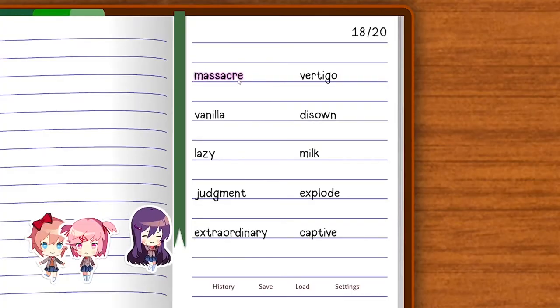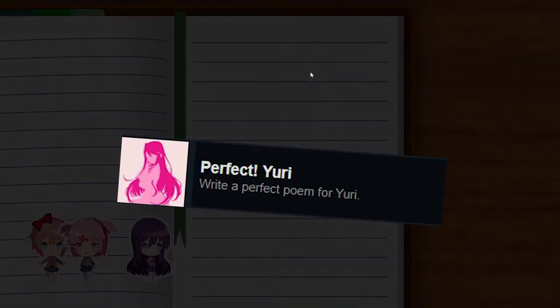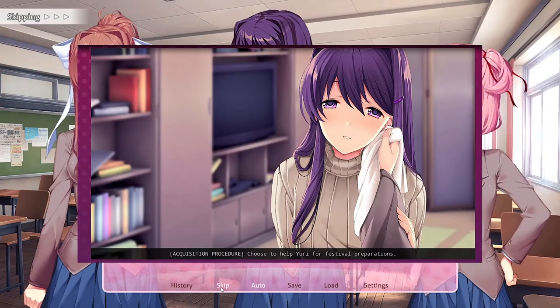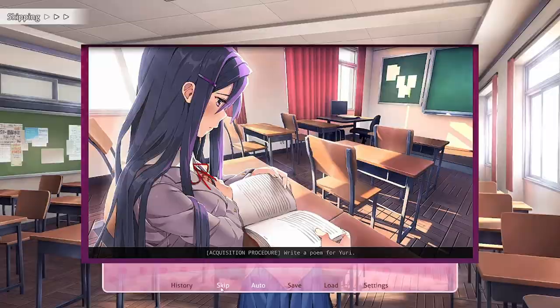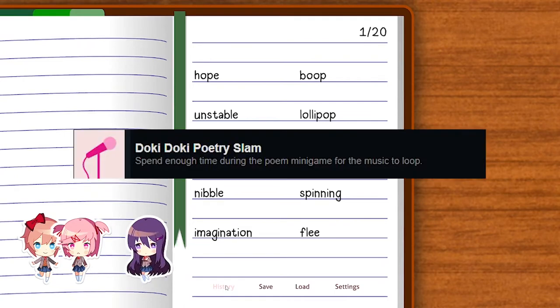Repeat the process described in Perfect Sayori and Perfect Natsuki with Yuri to earn the Perfect Yuri achievement of using 20 of her preferred words, and receive this picture. Upon helping Yuri with the festival, you will unlock the side stories Reflection and Self-Love, as well as these pictures. If you sit in the DDLC poem minigame long enough for the music to loop, you will earn the Doki Doki Poetry Slam achievement.